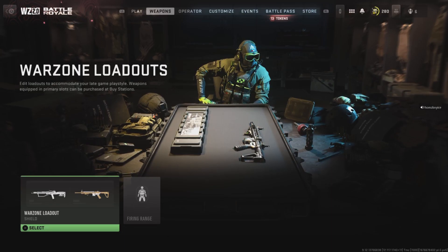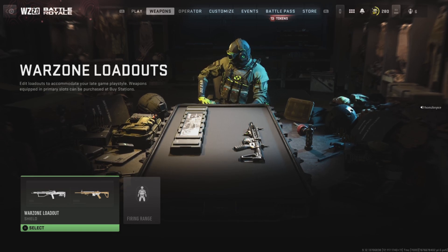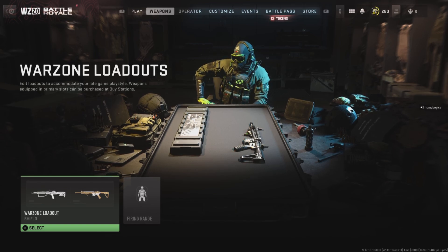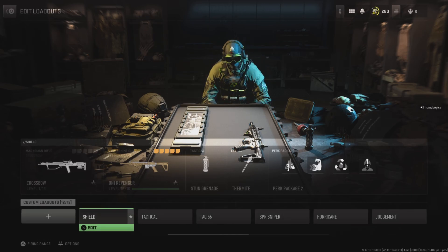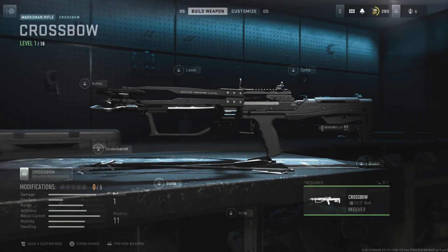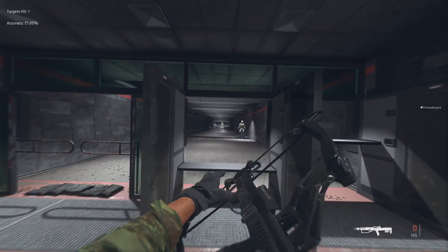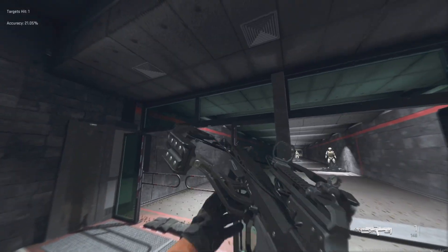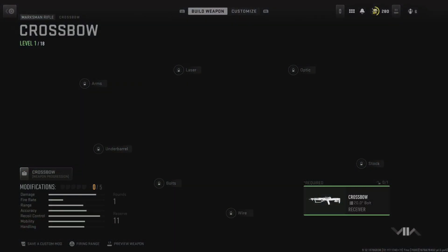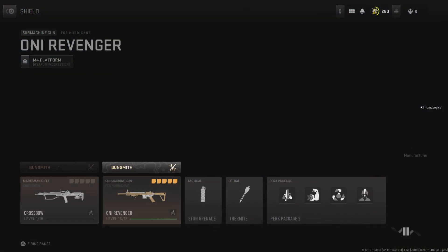All right guys, today I'm going to show you how to unlock any gun that you already have locked. So for example, you would notice that I unlocked the crossbow, so you can see for yourself. All right, so the method you need to follow is this — let me show you an example.